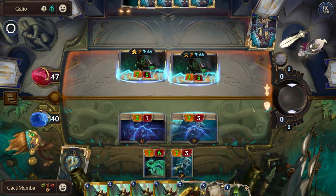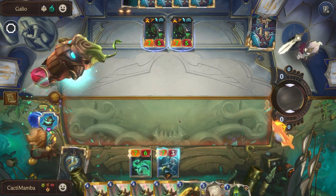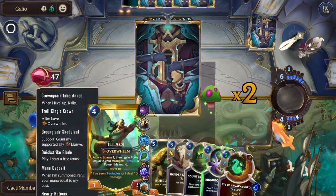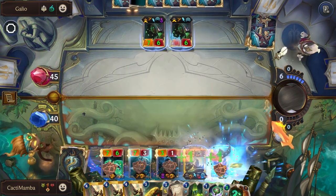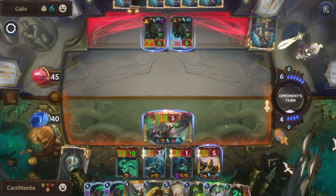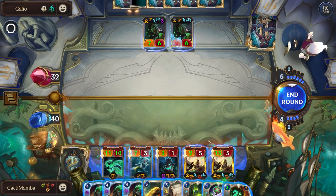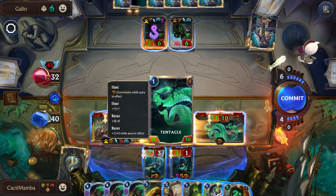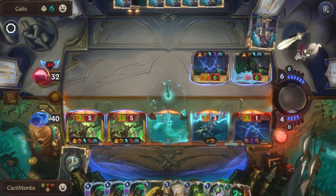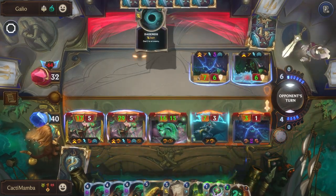I'm going to try and go for like the perfect health run here. Now I'm just going to play Allowee. They might have a kill spell, in that case Senna levels — which is fine. Oh, they don't. We can just do that so even if we didn't end on that turn we would have ended the next one. Pretty great. Look at that — double elusives.